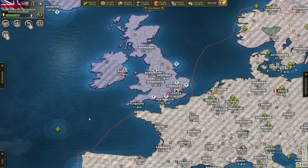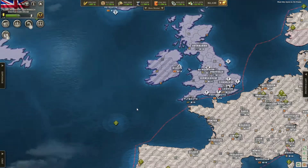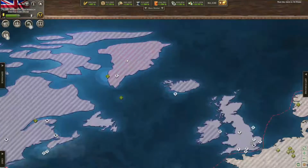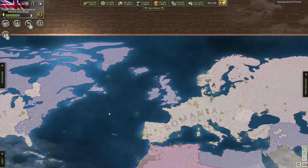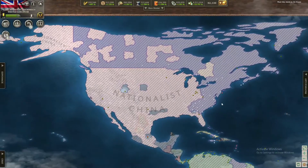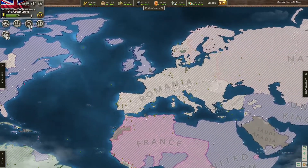Alright guys, we are back once again. This is one of the last episodes of the British Empire Let's Play, finally, after so much time. Over here you can see we own Greenland now, which is very nice. We own all of these places up in the north, as you can see — that looks pretty nice now.